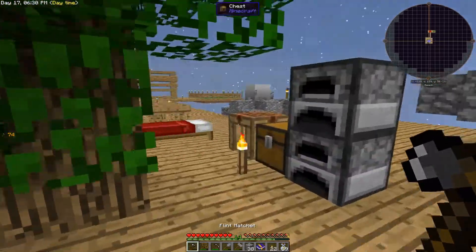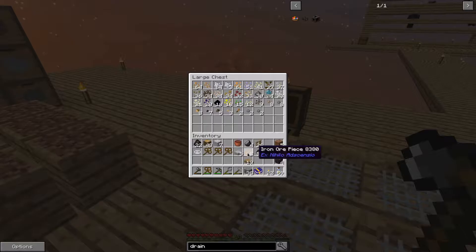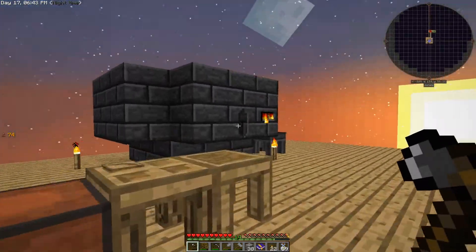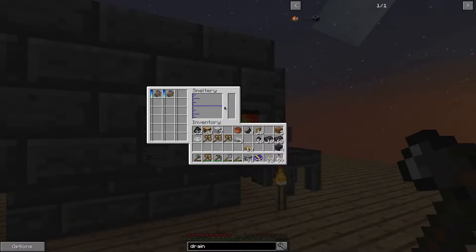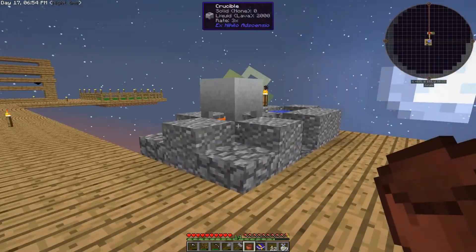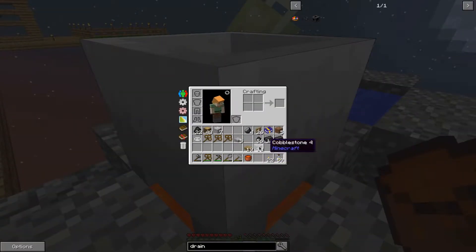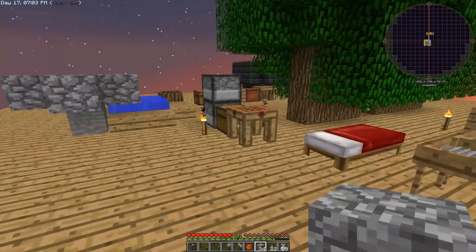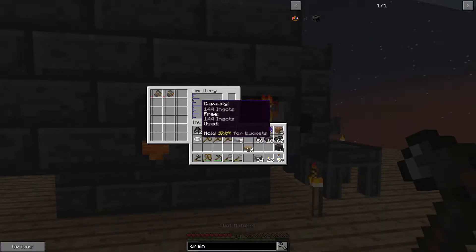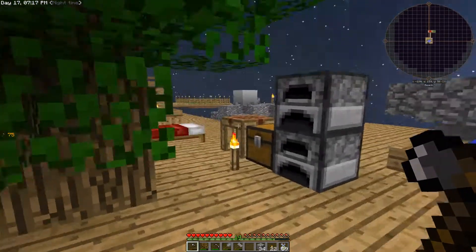The nice thing about the Tinker's Construct smeltery is it doubles your ore. If we smelted one iron ore normally we'd get one piece of iron, but in the tinker smeltery we get two for each one we smelt. We need some lava in there — two buckets in — and let's start some more cooking. Once we have this iron that's going to give us four ingots.